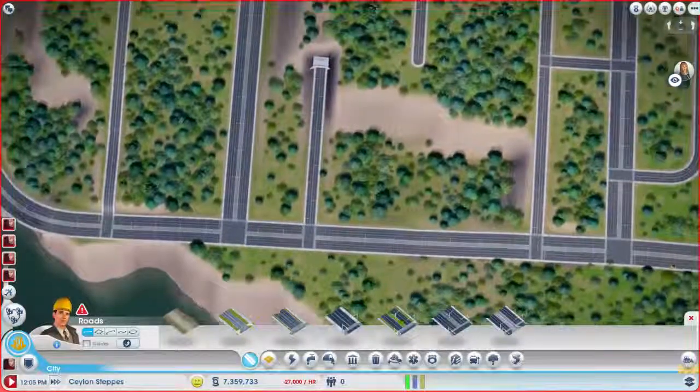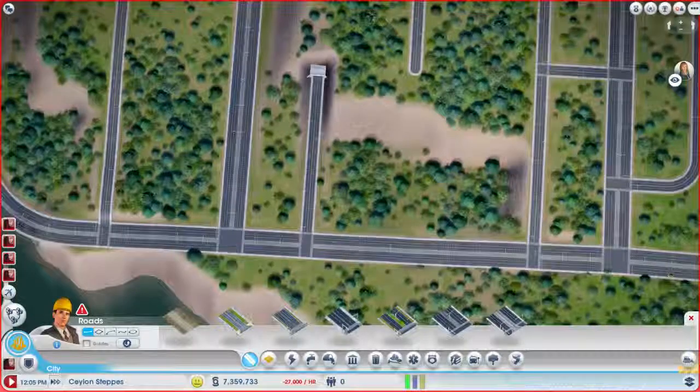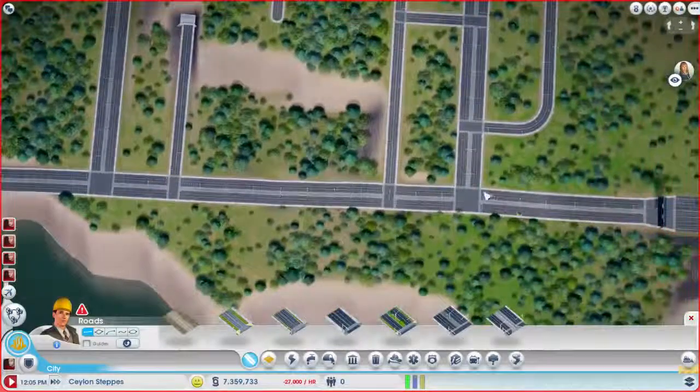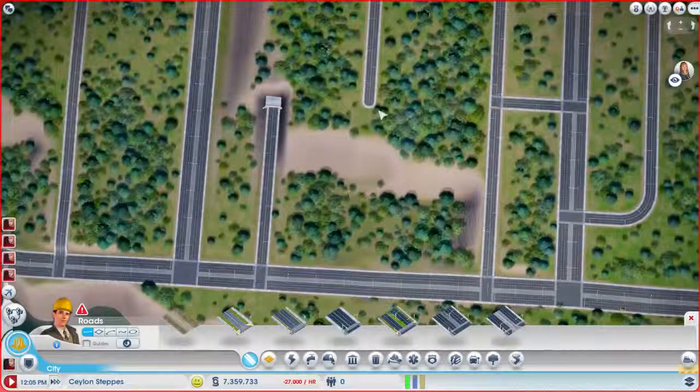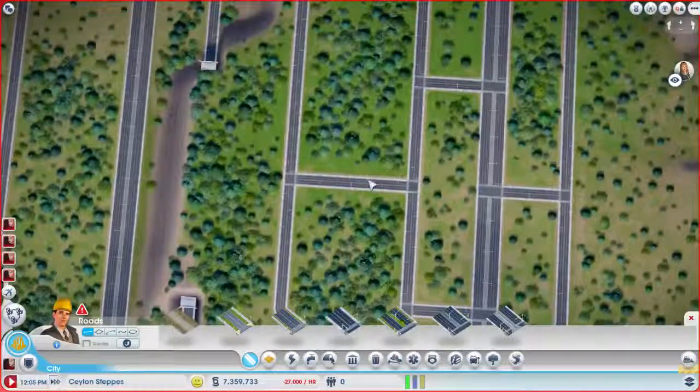I think I want to connect this down to here. So basically if somebody's coming into the city, they can turn right here, they can turn right here, and they can turn right here. And if they take a right here, it's another right to be able to get into their home.